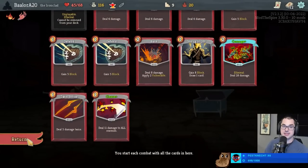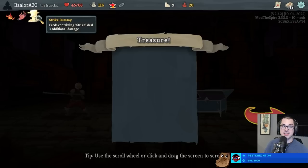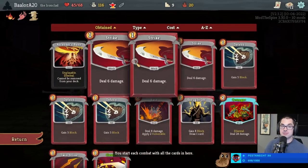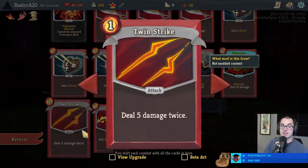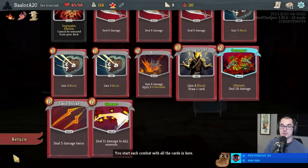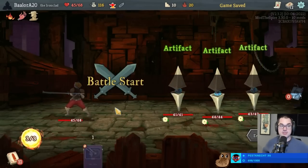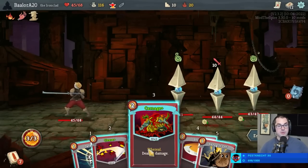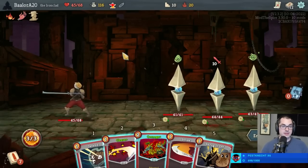We got a Strike Dummy! Now I'll take the second Twin Strike. Strike Dummy - cards containing the text 'strike' deal 3 more damage. Despite the fact that we were down a couple of Strikes, it's a really good relic. Twin Strike is now 8 times 2; upgraded would be 20 damage for 1 energy - that's a heck of a card. Almost everything just gets destroyed by us.